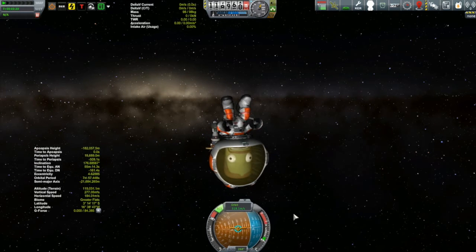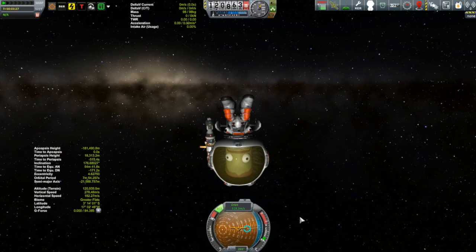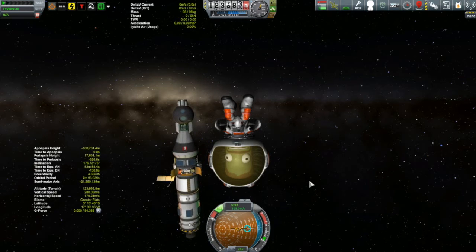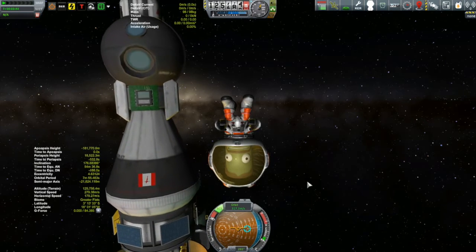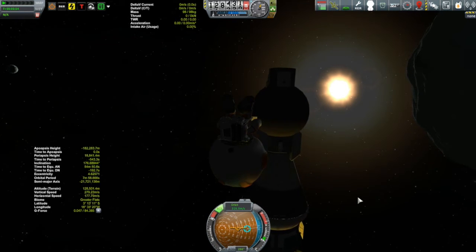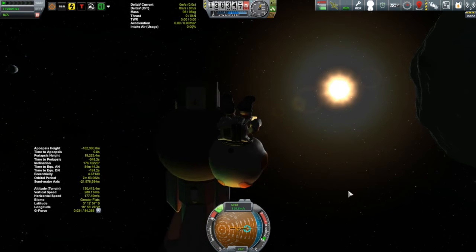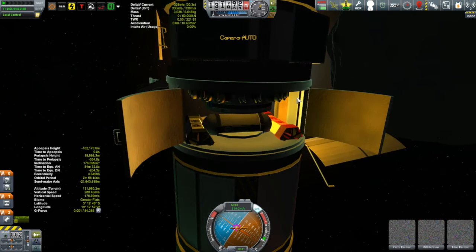All right, here we go — thrusting. Everything's a little backwards now. Let's get him back. I want to get into the capsule with this orientation. We can do it. Bill still having fun? He doesn't look to be having as much fun as he did a moment ago. Come on Bill, it makes no difference. I've got to turn around this way. Oh yeah, we can do this. Grab it. Yeah, there we go. All righty.